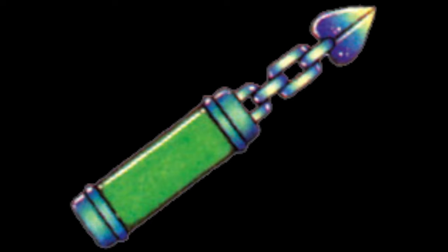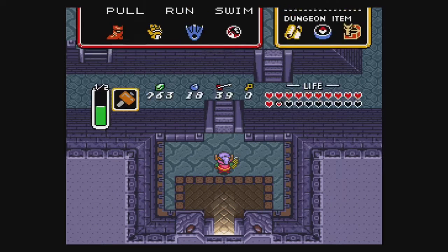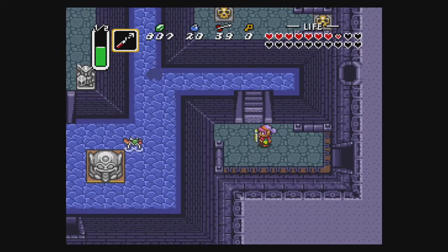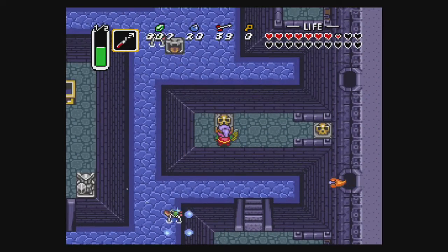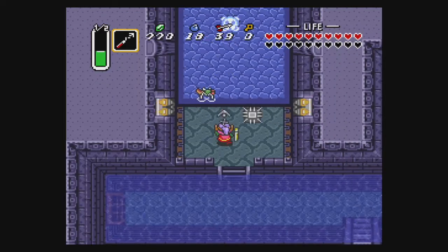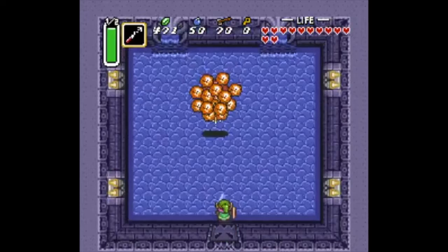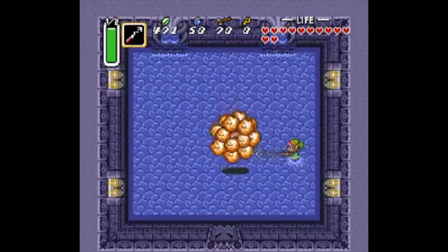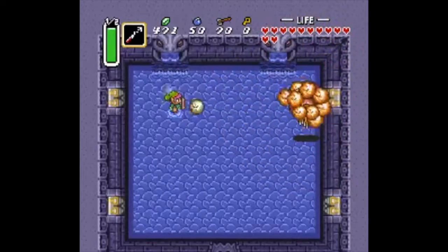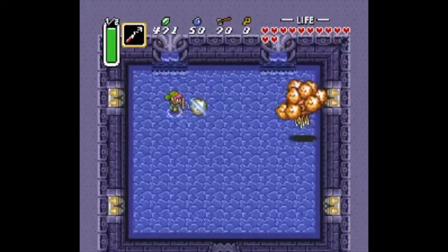We're going to go all the way back to 1991. The hookshot was found in the Swamp Palace in the Legend of Zelda: A Link to the Past. This item was naturally integrated well into the dungeon, which allowed you to latch onto pots and such to cross gaps. The item was also useful in stunning several enemies in the dungeon and was used to defeat the dungeon boss, which is a giant jellyfish covered up with cotton candy. All you'd have to do is latch onto that cotton candy, pull it away, and the jellyfish would be exposed.